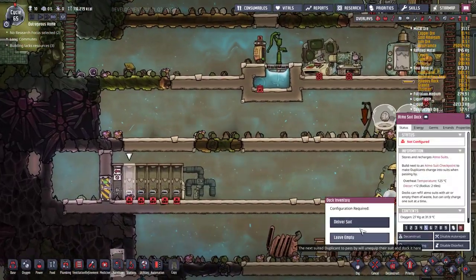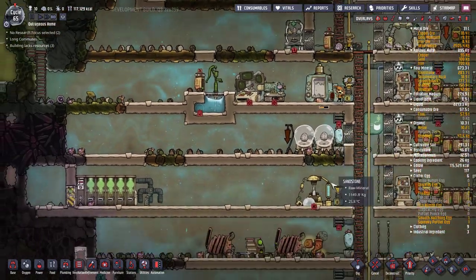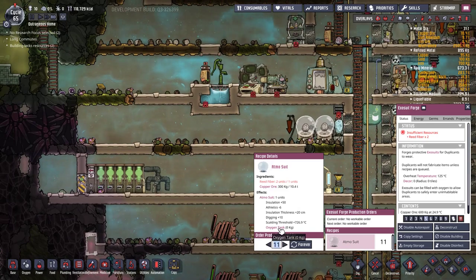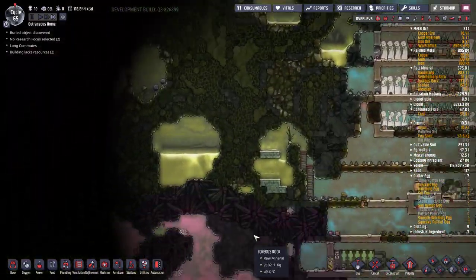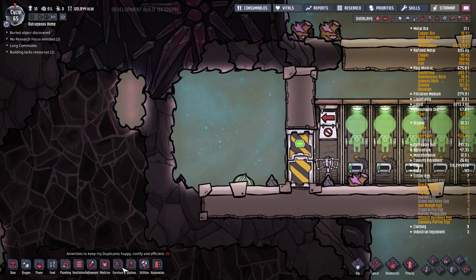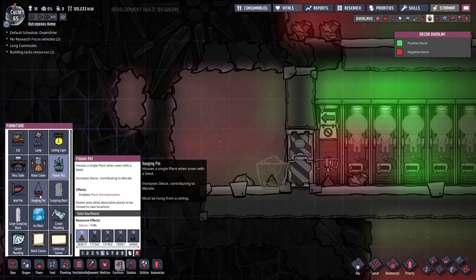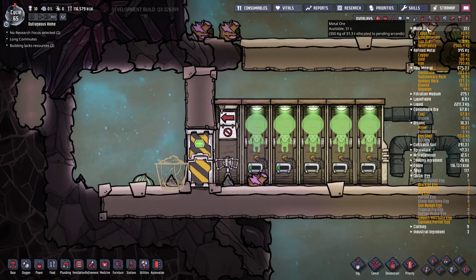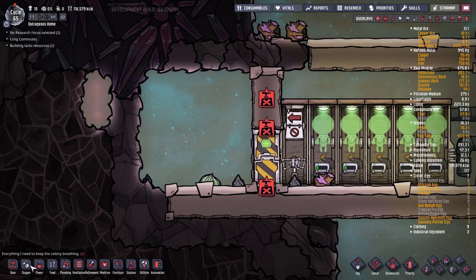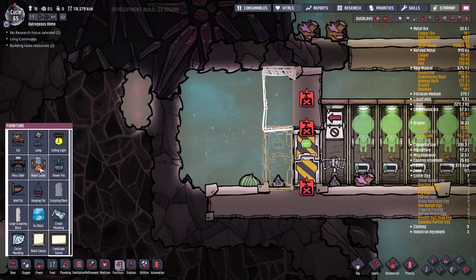Let's get some exosuits into these docks. I requested 20 and we've produced nine so far. I maybe don't need that many with only 10 duplicants — let's crank that down to just one more. This area is breathable and we've got buddy bud seeds, excellent. We're going to plant a couple of buddy bud plants right outside the door just to prevent any germs from getting in. I'll put one inside the door and one outside the door to completely prevent any chance of germs getting in.